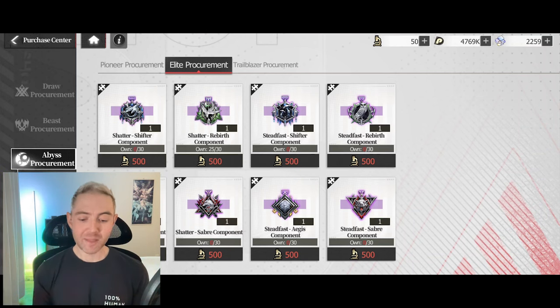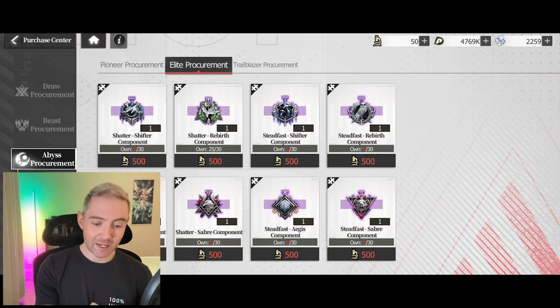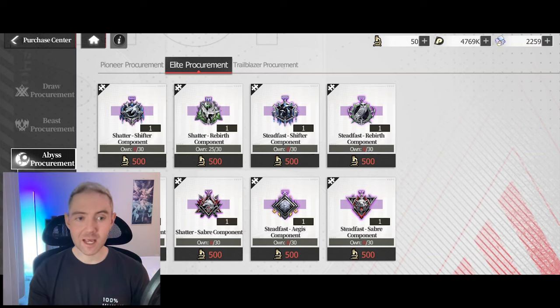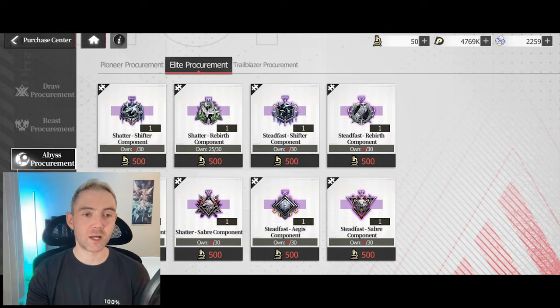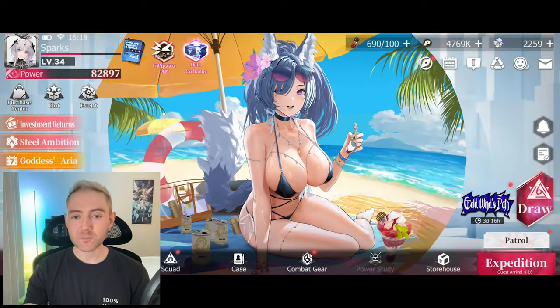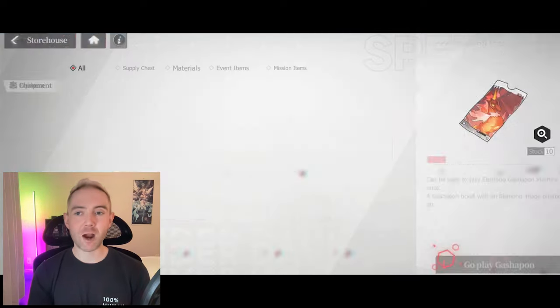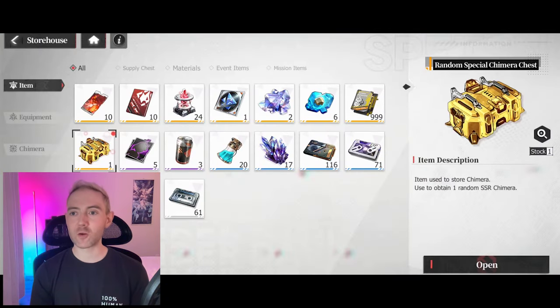That's the basics of equipment. Now I want to show you something quickly — we're going to go into our Storehouse. I have this cool chest here, and we're going to open up what is theoretically a really powerful piece of equipment called a Chimera.